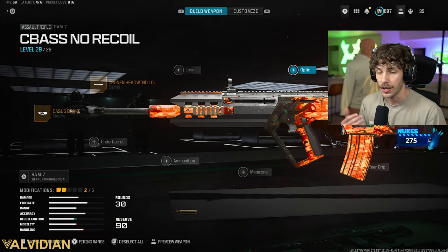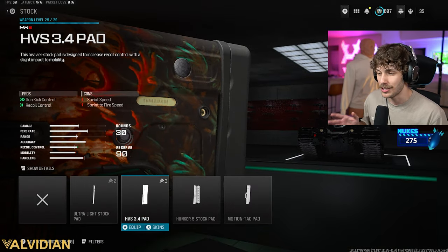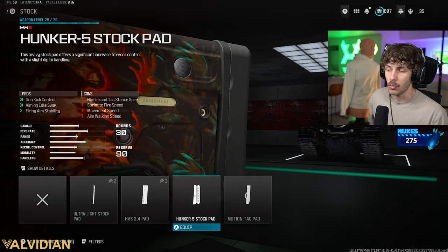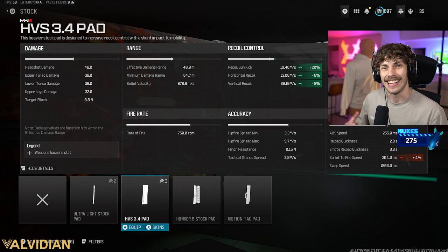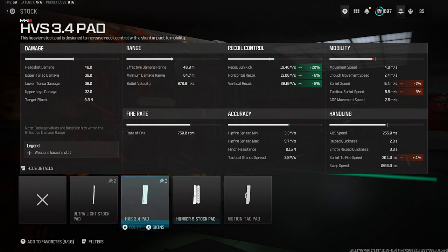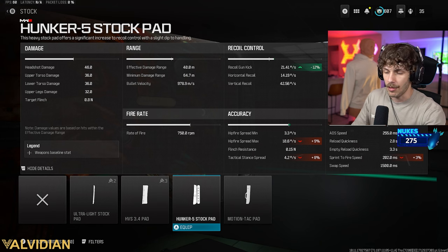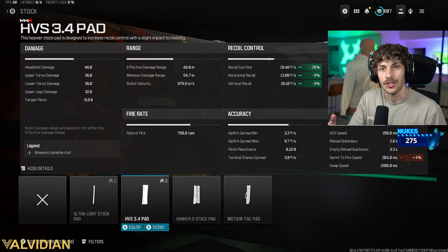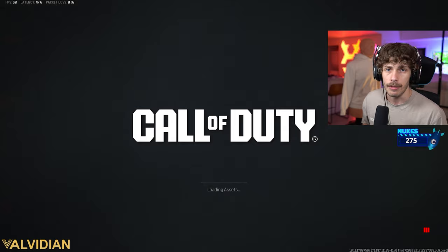That bullet velocity makes you feel like you're playing on a lower ping. Now we're adding a little bit more recoil control — the HVS 3.4 Pad is my favorite. Some people run the Hunker; they're both pretty similar. The HVS feels like there's a little bit less recoil, though the Hunker kind of feels like less recoil too — they honestly feel pretty much the same. If I'm using this thing like an SMG I run the Hunker; otherwise I'll typically use the HVS 3.4 Pad for that recoil gun-kick control, reducing the overall shake and eliminating horizontal.